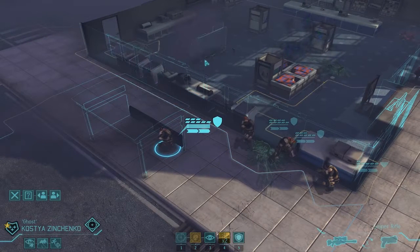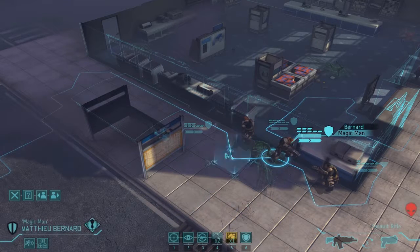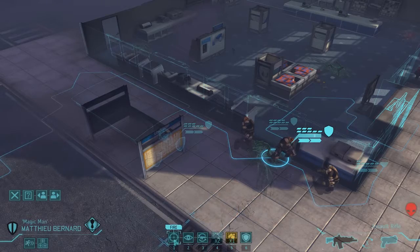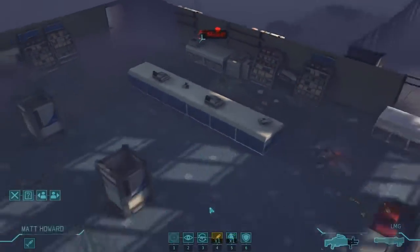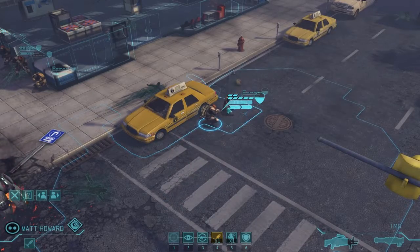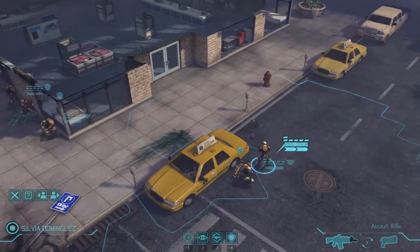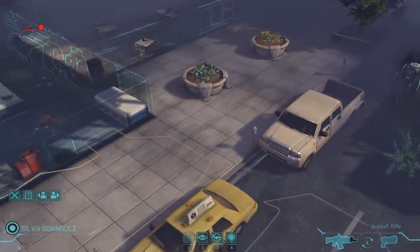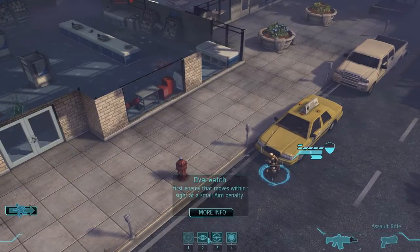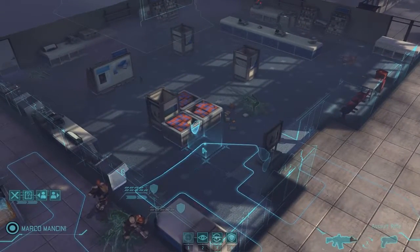That enemy's on Overwatch 2 now. We don't have an assault class with us so there's no guarantee of removing it. This is probably a risk but let's go for it. That other alien has backed right off. So we'll just put her in Overwatch. Let's take a little bit of a risk here — we might get hit but oh well.